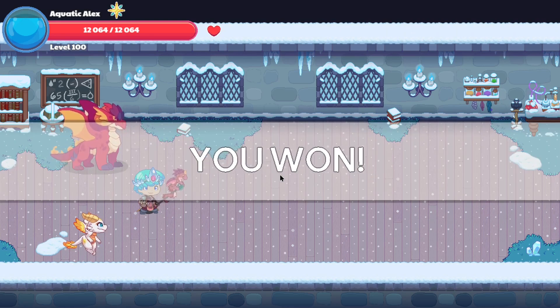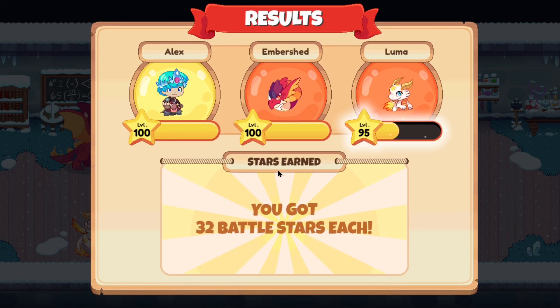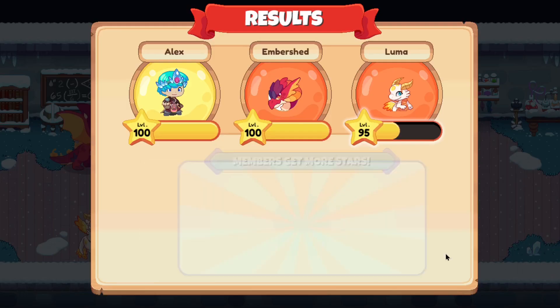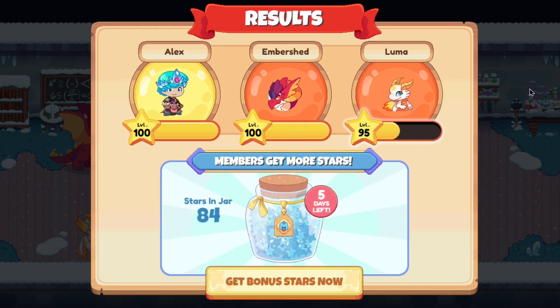We have defeated the last monster we need to attack on this floor of the ice tower. Now that we've done that, we should be able to complete it. Head back to the elevator, and then we'll be able to complete the first floor of the ice tower. I want to see what happens once we complete it.